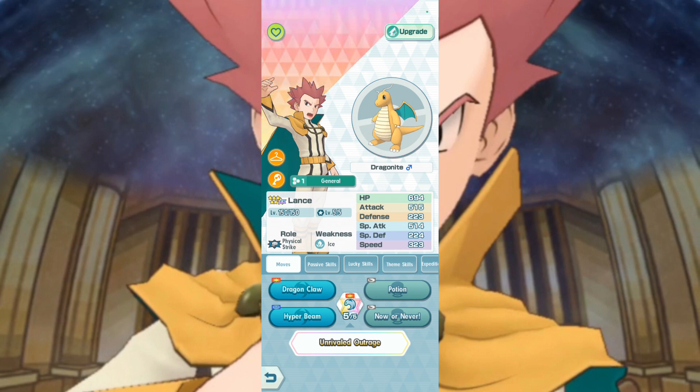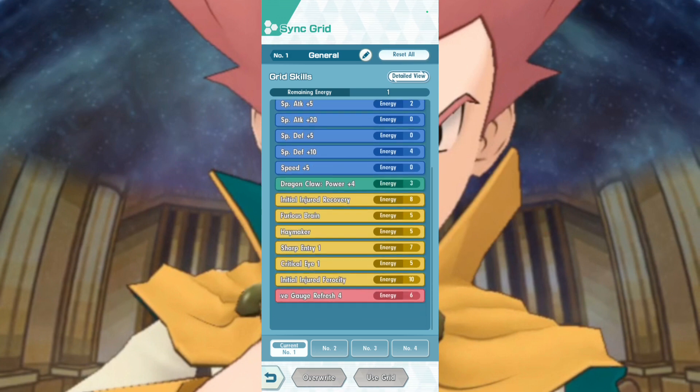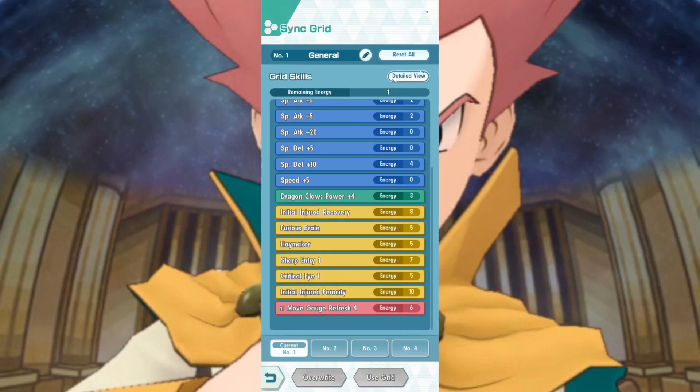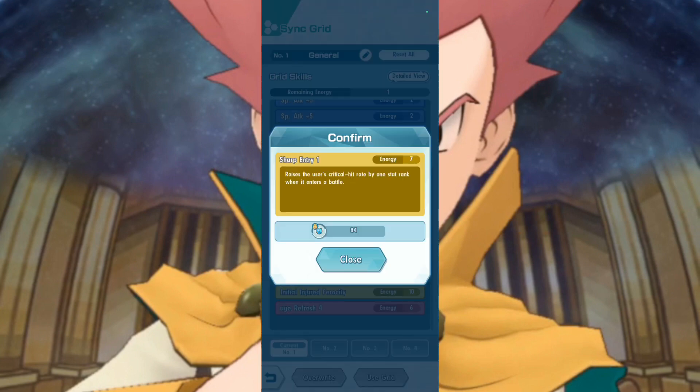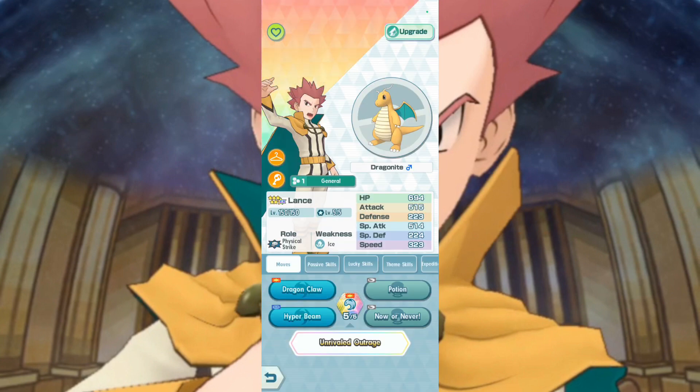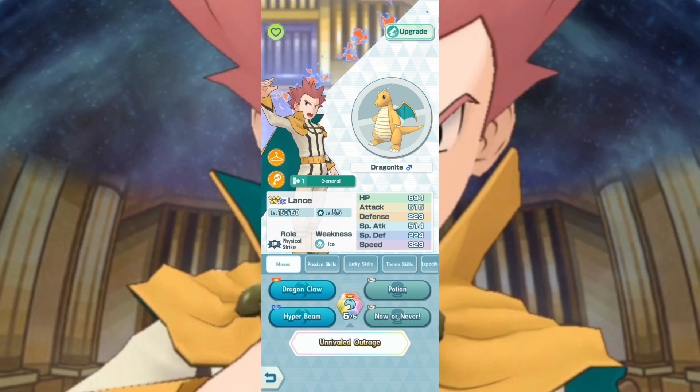Today I am going to be showcasing Lance's 5 out of 5 power boost, and I could not be happier with this. Look at all the stuff he got — he buffs himself to plus six now on both offenses, he buffs his own crit to max, sharp entry to buff his screen even faster, and he has multipliers on his DPS and his sync.